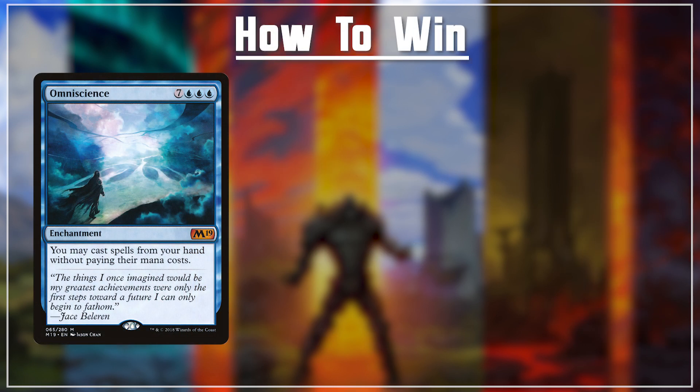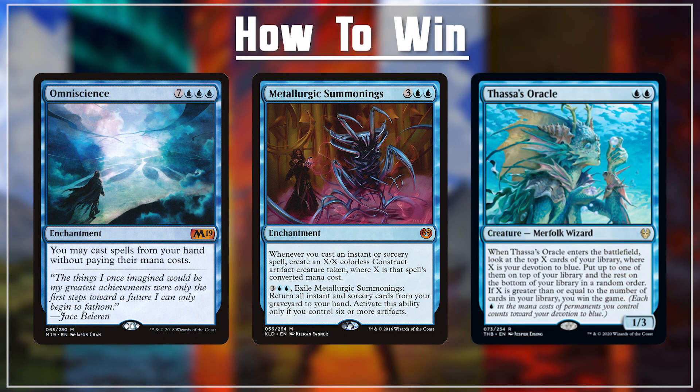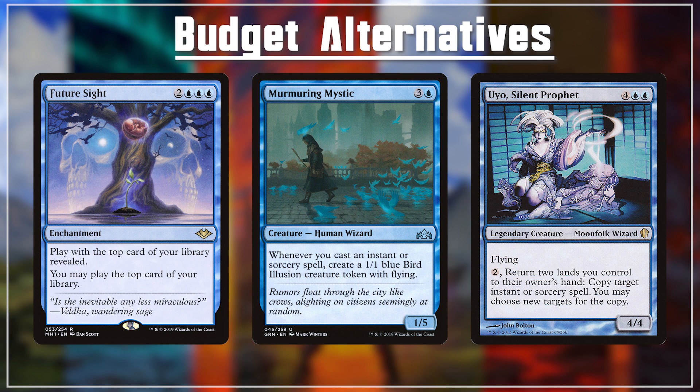Winning with this deck can be broken down into about three main strategies. First, we're going to out-value our opponents casting humongous bonkers spells like Omniscience. If that doesn't work, we use our tokens and pinging with Metallurgic Summonings to chip away at opponents. And if neither of those get the job done, we have multiple alternate win conditions to bring wins home. A few budget alternatives for this deck: Future Sight — the sweet spot 5 CMC — lets us play with the top card of our library revealed and actually cast it. Murmuring Mystic helps us create more tokens, and Ouyo, a 4/4 flyer that lets us return 2 lands we control to our hand to copy an instant or sorcery spell. While bouncing lands isn't ideal, copying the right instant or sorcery could just win us the game.